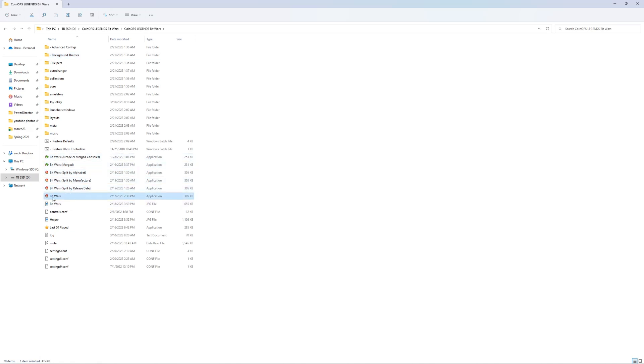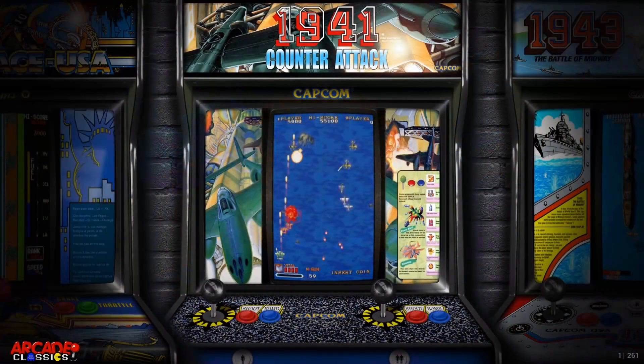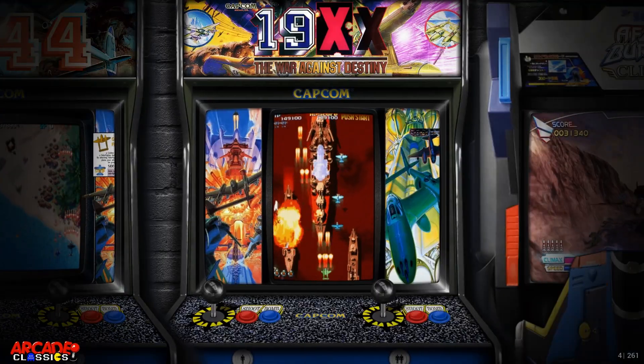You do have all these file EXEs here that you can launch. These are not actually mini-builds — in the past launching one might remove some games or only show certain consoles, but really this is just how it's sorting through all the games. This particular build has something like 600 games on it, including 261 arcade classics.